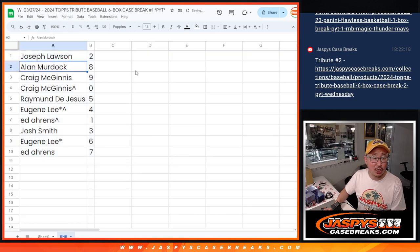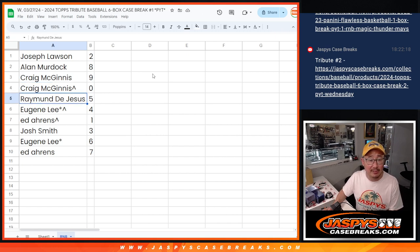Here's how it shakes out for all of you: Joe with two, Alan with eight, Craig with nine and zero. Zero gets any and all redemptions for those teams listed, including one-of-one redemptions. Raymond gets five, Eugene gets four, Ed gets one — Ed, you'll still get live one-of-ones. Josh with three, Eugene with six, and Ed with seven.